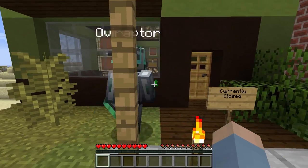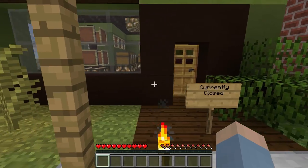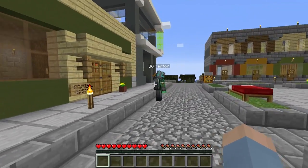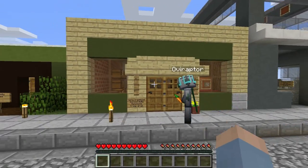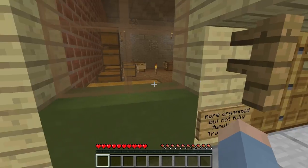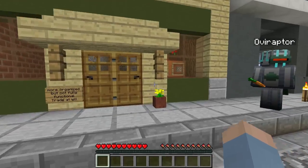This is B-Ran's store, it's currently closed, so we won't go in there. This is Cherry's Thrift Shop - trade at will. This is probably the most complete, actually. Actually, there is one thing that's complete.